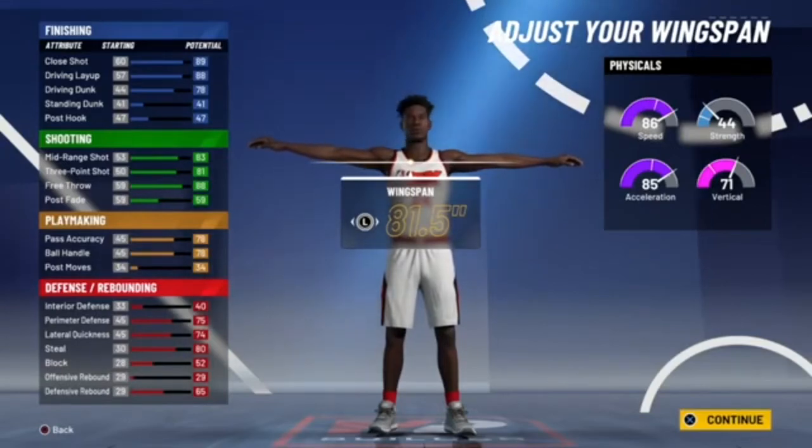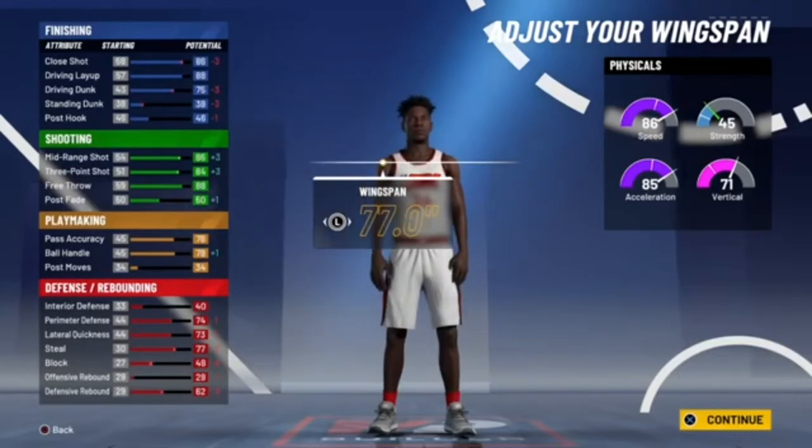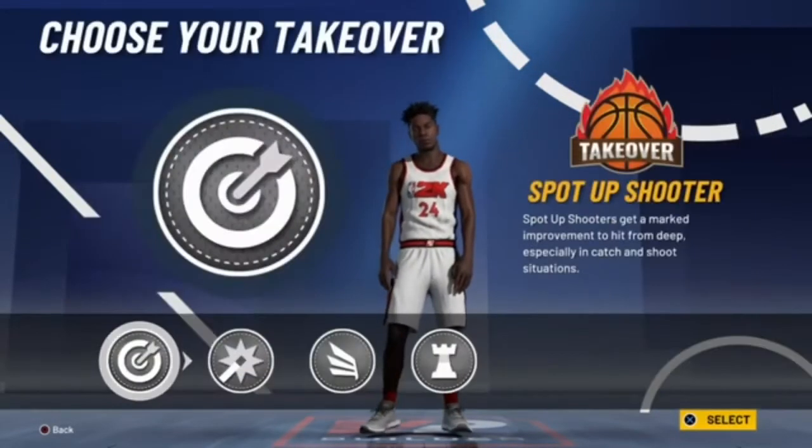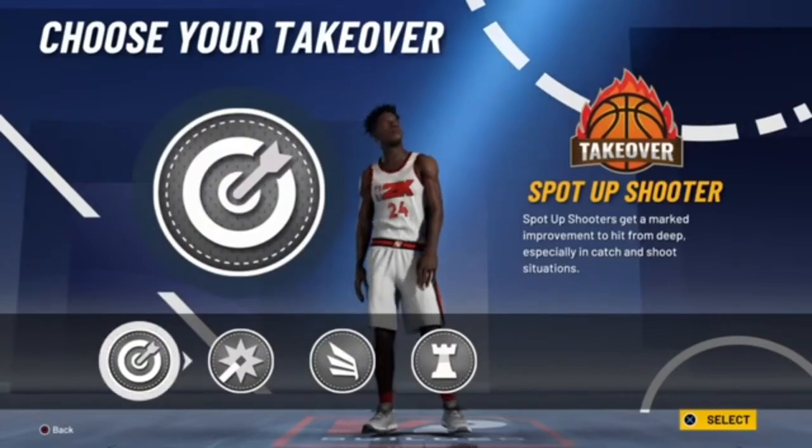With your wingspan, you can either take the average wingspan or minimum wingspan. Because you're not a defensive guard, I would personally take the minimum wingspan so you can get better three-point and better playmaking stats. And then you're going to want to take the spot-up shooter takeover, so when you are hot, you are not going to be missing a single shot on the court.